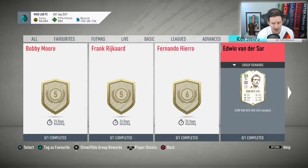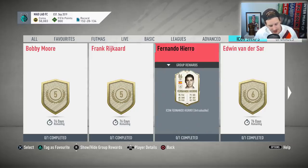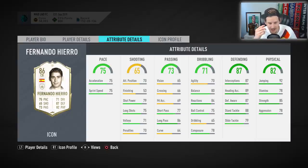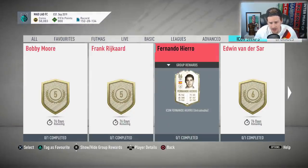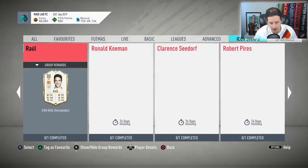Edwin van der Sar — a lot of people are saying go VDS, but I've already got Ter Stegen as my keeper and can't justify using Icon Swaps tokens on a goalkeeper. For that reason, Fernando Hierro is the guy I'd go to at six tokens. 75 acceleration, 75 sprint speed, very nice defending stats — a chem style away from elite-level numbers. 78 stamina and 70 agility aren't concerns since top icons often have similar numbers. He's definitely a guy I'd consider at six tokens.